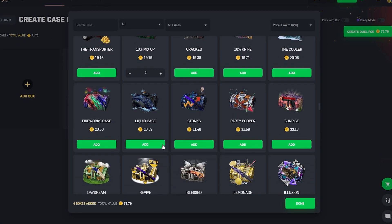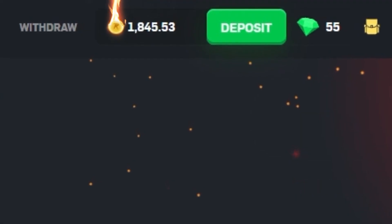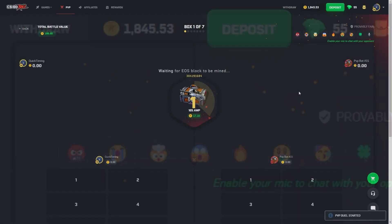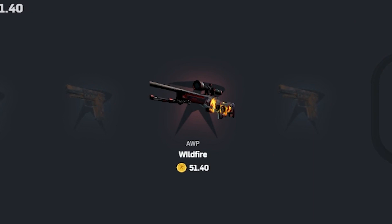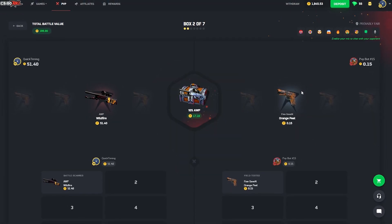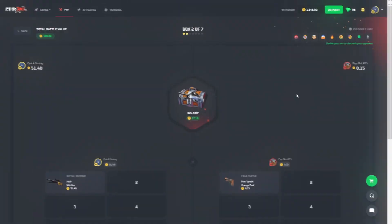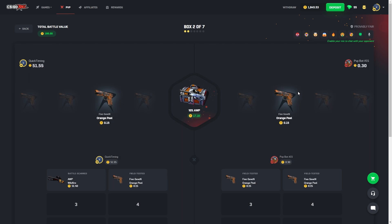We're going to do some more 10% cases — $165. Let's go, boys. So that puts us down to $1,845. We need to win this, convincingly so. Hopefully we get some good tickets. 10% coming in — it's only 51. We just hit a 10% on a 17-coin case and it pays out 51. I don't know if my math is off, but that does not seem very good.